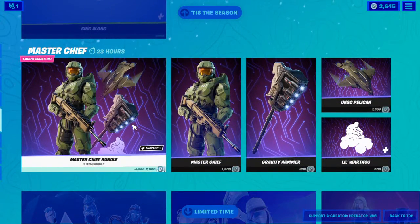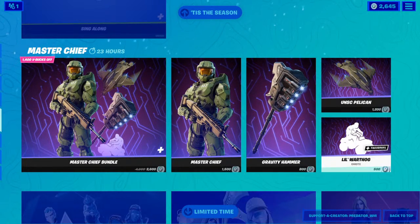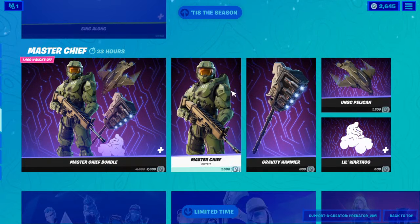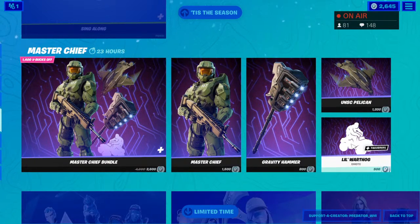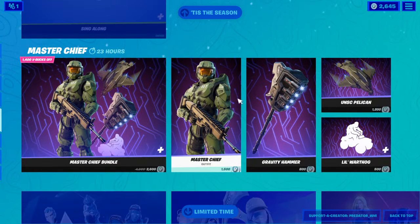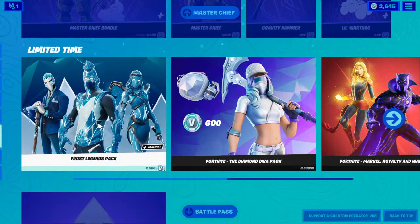We still have the Master Chief bundle for 2600 V-Bucks — you can get the skin, backpack, pickaxe, and glider for 1200 V-Bucks, and the emote for 500. If you have an Xbox, you can get an extra style for this skin. We also still have the Frost Legend bundle for 2500 V-Bucks with three skins.